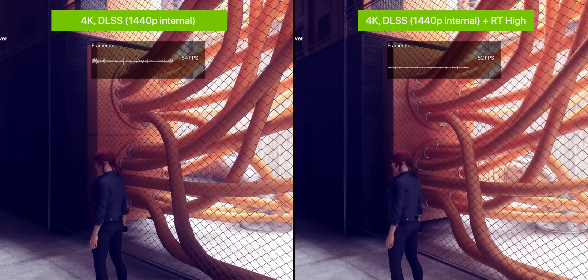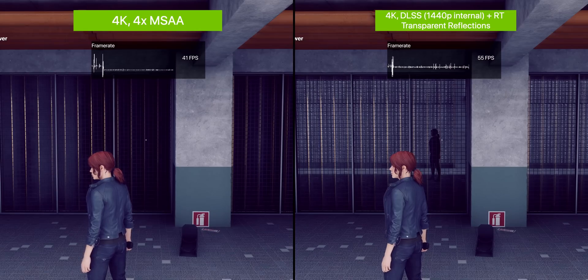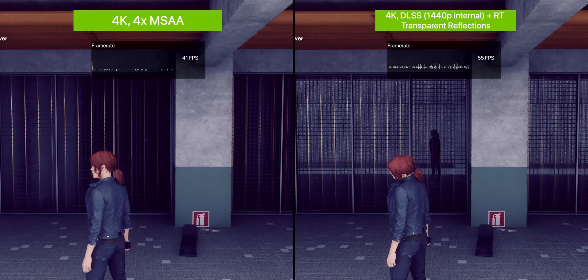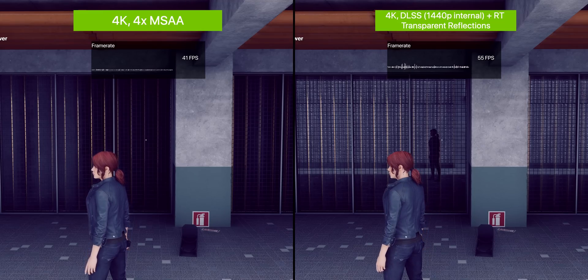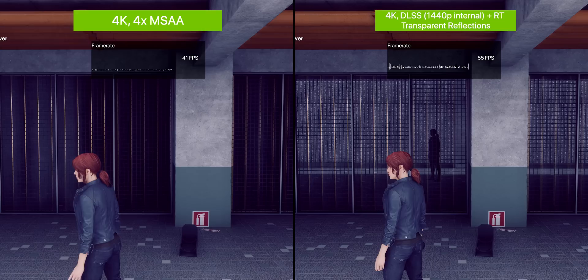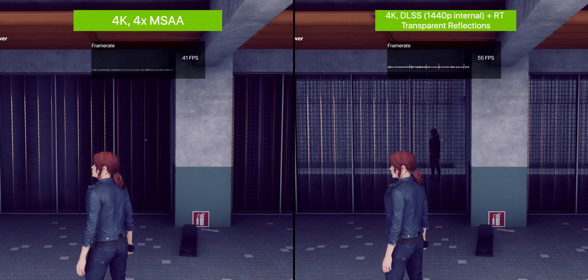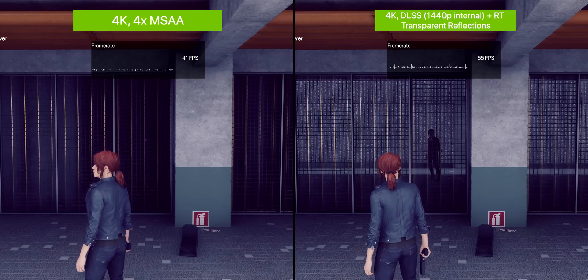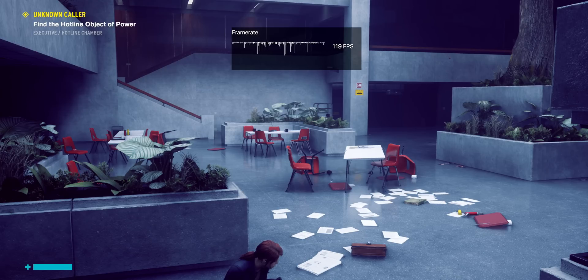Control also has exceptional ray tracing support, allowing you to toggle it on and off for different materials or effects to suit your preference. For example, enabling ray traced transparent reflections means materials like glass will now have a seriously impressive and mostly physically accurate reflection — as the character model is lit entirely from the back, the reflection we see is mostly a silhouette. However, the cost of ray tracing overall, at least on an RTX 2080 Ti, is pretty massive.